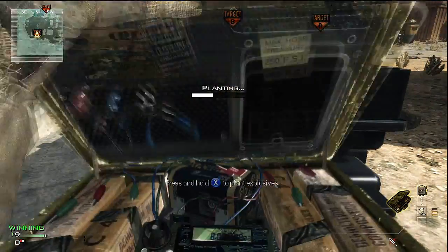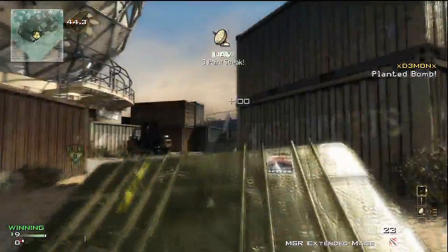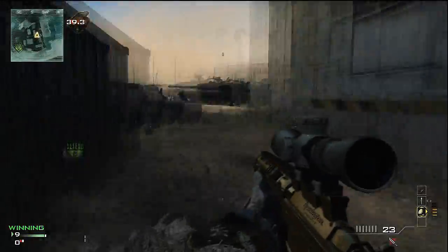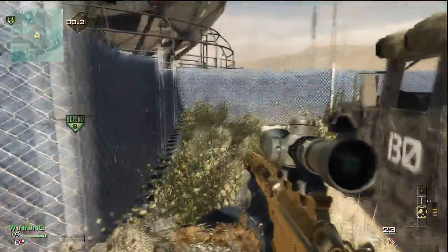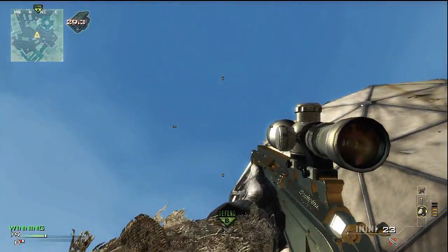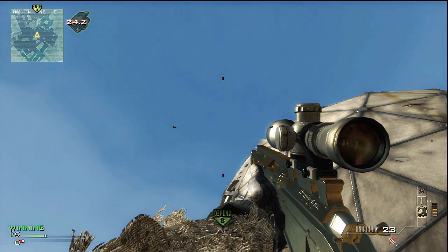First one — plant right here off the edge. As you saw, I threw down that little motion sensor slash radar — that's what you're going to need from now on since there are no camera spikes. Go toss that down, plant it right there off the edge, then run way over here to this corner and push into the corner.